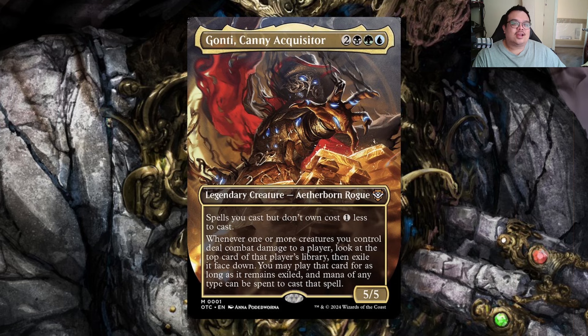Definitely Gonti Canny Acquisitor is a fun one. It's so flexible — it's hard to goldfish since what you get from opponents changes everything. Whether you go Sultai flyers, Sultai unblockable, shadow, or whatever, you want that base to trigger his ability consistently. After that it's kind of whatever you want. We have things like Villainous Wealth as another way to go absolutely nuts, and card draw like Guardian Project — reprinted in Fallout and within our hundred dollar budget. Definitely let me know what you guys think, like, comment, subscribe, and thank you for joining us.